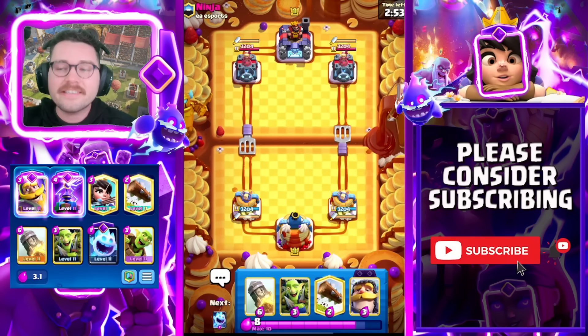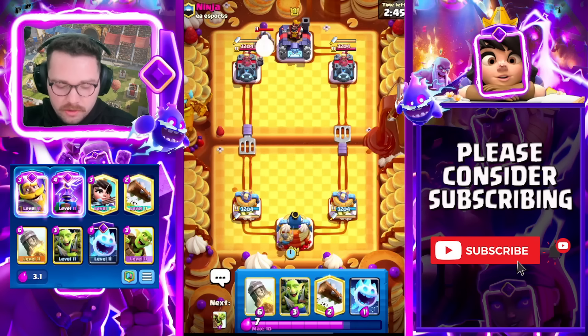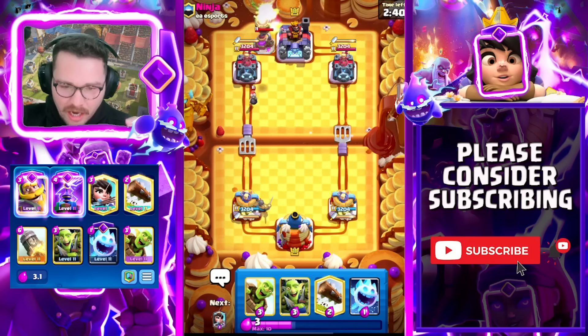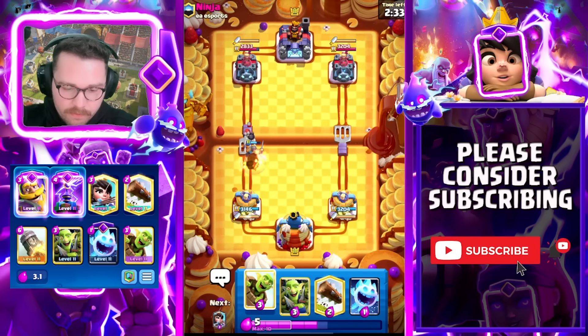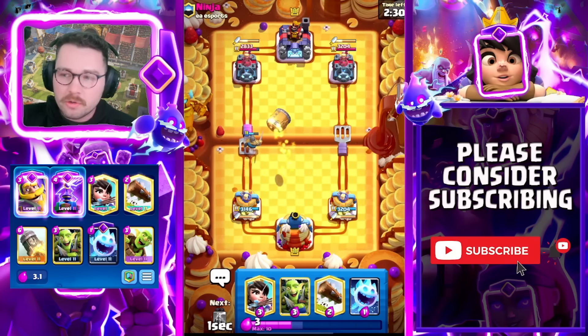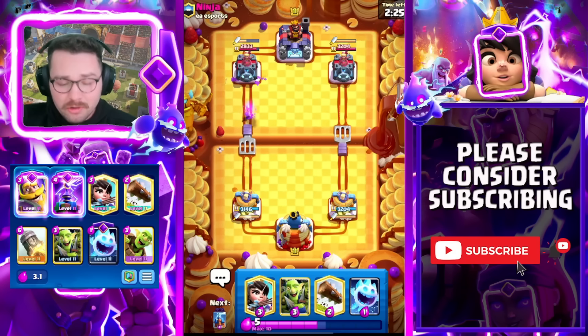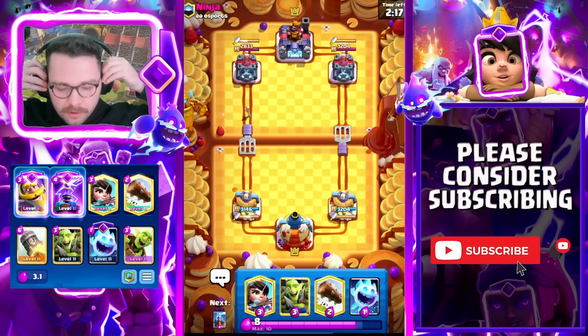Into our next match against Ninja — everyone and their mothers running the Dagger Duchess. Hopefully y'all are enjoying the content so far. This is the deck I've been waiting to play — Giant Beatdown. For those who don't know, it has the highest win rate in all of Clash Royale. It's kind of a no-skill deck: Giant Beatdown pump with Evo Zap, Night Witch, Giant, Arrows. It's really frustrating to play against — not a great matchup for Log Bait — but my goal is to prove to you that you can win this matchup.